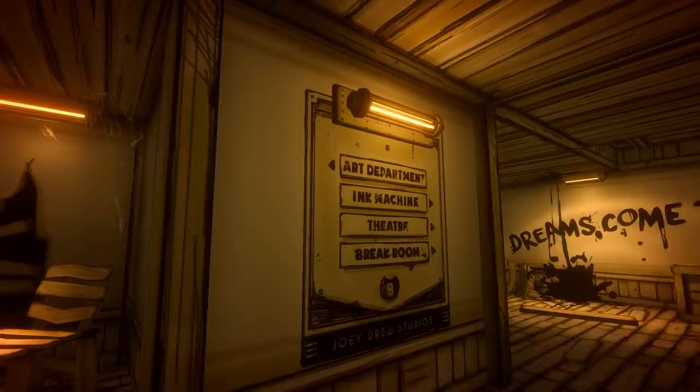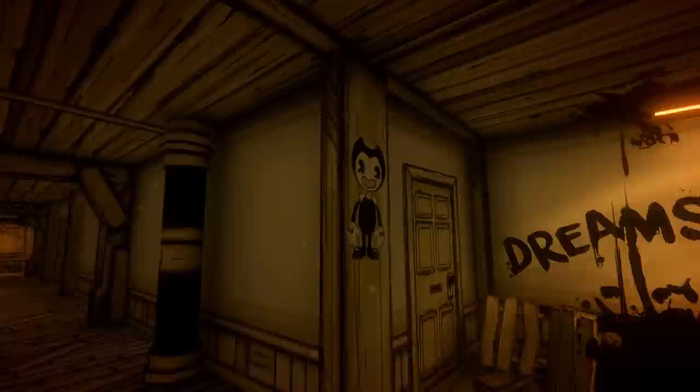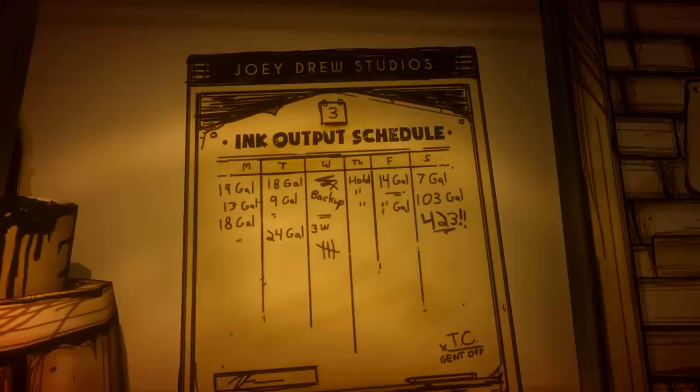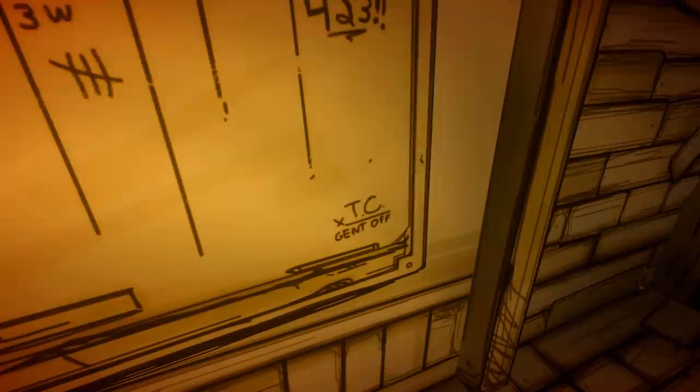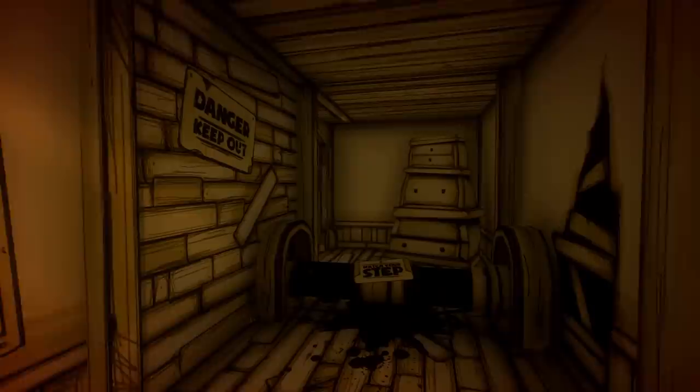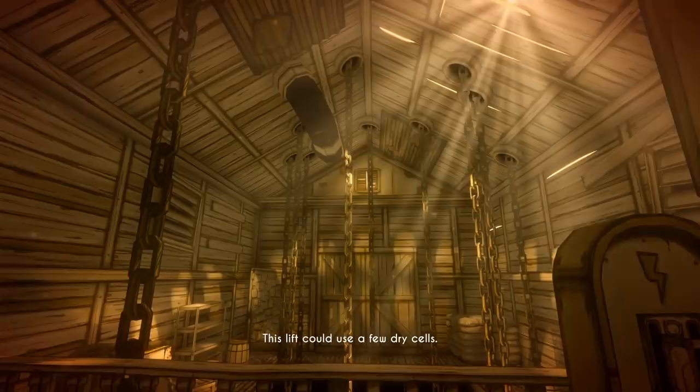We need to find that ink machine room to start with. Dreams come true — Alice's favourite slogan, of course. And here we go towards the ink machine. There's the ink output schedule. On this sign, you might notice TC Gent. If you've followed my theories on the channel, you'll know this is the name Thomas Connor, who was a Gent employee — and Gent was the company that built the ink machine for Joey Drew and helped his dream come to life.